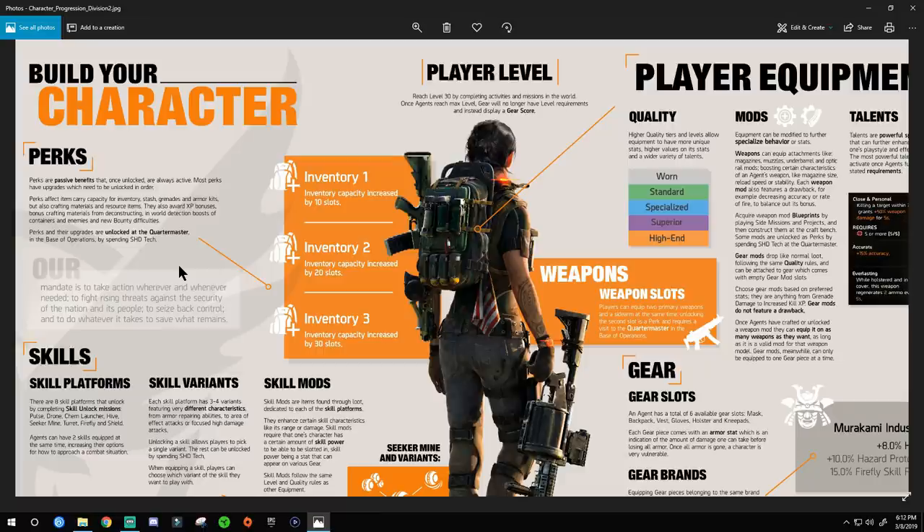You get to choose perks based off little coins you earn in game. Let's say you had a problem with armor kits — just buy those first and go in order from what you need most. By the time you're level 30, whatever else you didn't need, you just buy with the rest of your coin. For example, inventory slots go from one to two to three — you can get up to 30 slots. If you find yourself with low inventory, invest into that early.